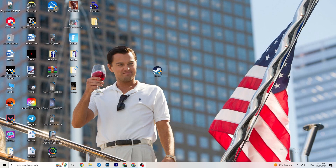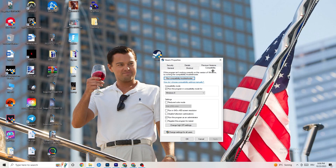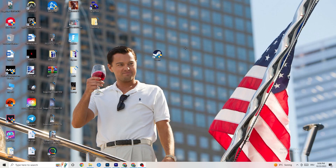Restart your PC afterwards. You'll see the administrator symbol on it, and it will start as administrator every time you launch. This will help reduce your crashing issues. Do the same thing for your game shortcut — right-click it and copy the same compatibility settings. Restart your PC afterwards.